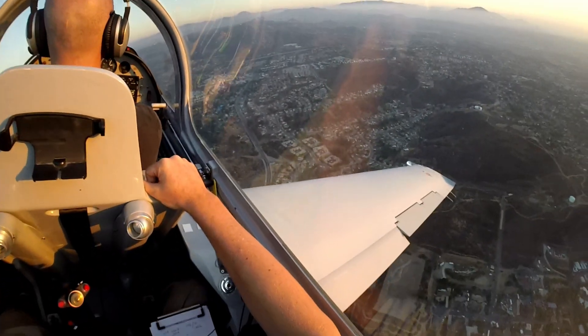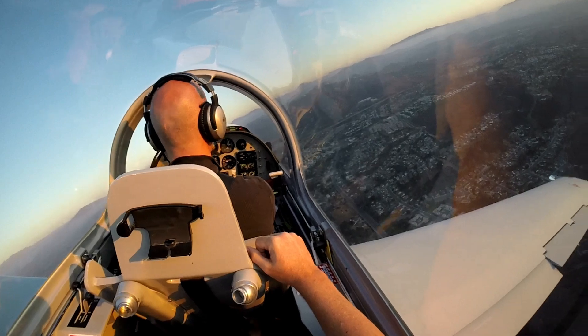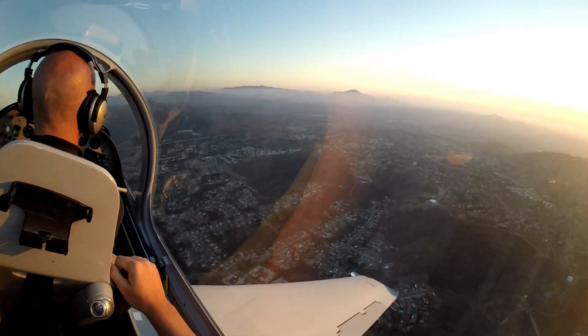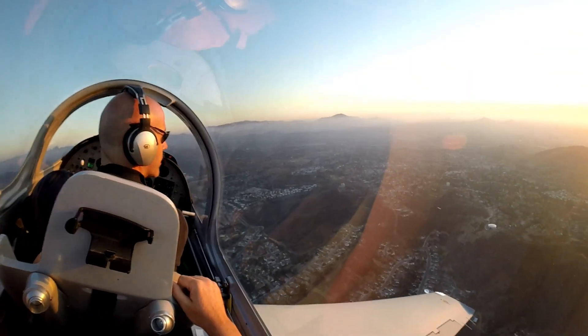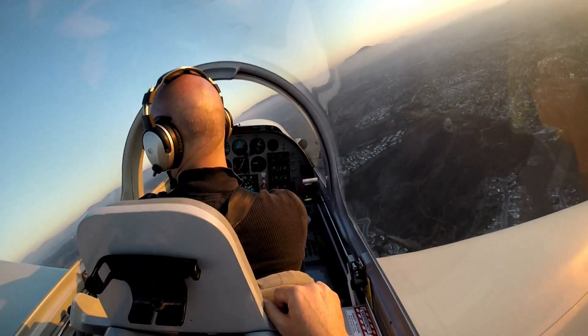Cessna 6 Rebecca, runway 27, cleared to land. You've got to nail it. Zero Gulf Sierra, traffic. Twelve o'clock, one mile, the Cessna orbiting 2500. 500 in cages. Roger. Zero Gulf Sierra, try the left or right, next taxiway. Roger, left or right, next taxiway.